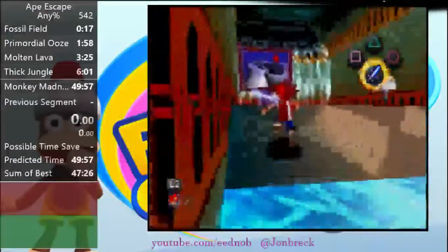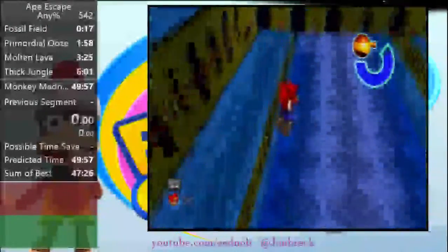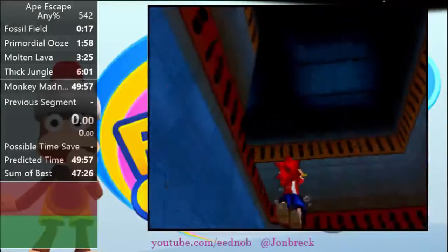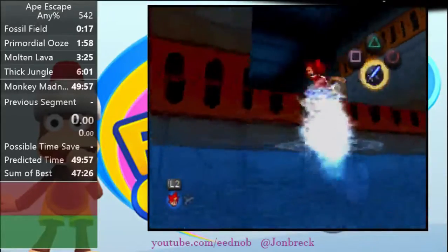Go slightly up, double jump over this fence, dive down, come back up, and go up. Now here there are two things you can do: you can go a little bit more off to the right and then turn left and single jump onto the thing, which is faster but a little bit harder — if you mess it up you'll ledge grab and lose time. Or you can just do the safe strat and double jump up.